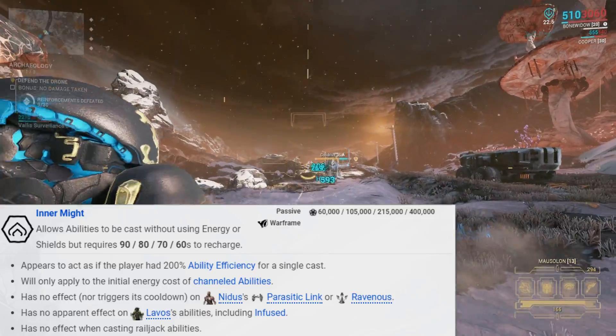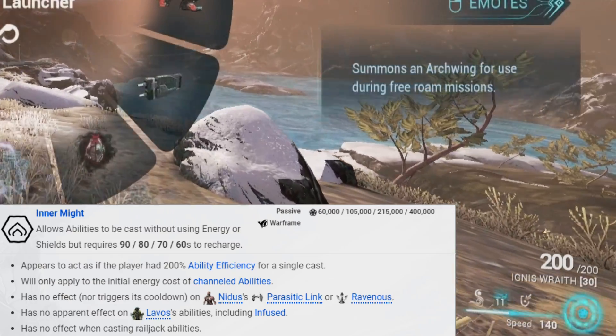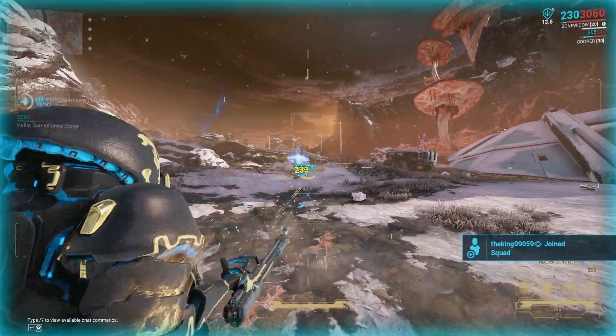I'm not going to go over every single ability within the school, but Inner Might is definitely an ability I want to talk about, because this is literally an ability that just lets you use any ability on your Warframe for no energy.